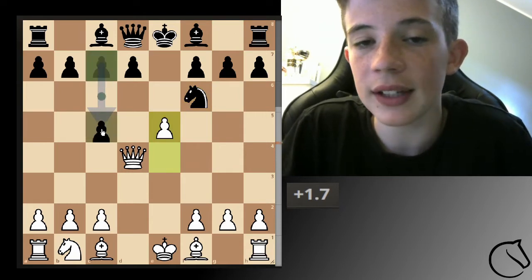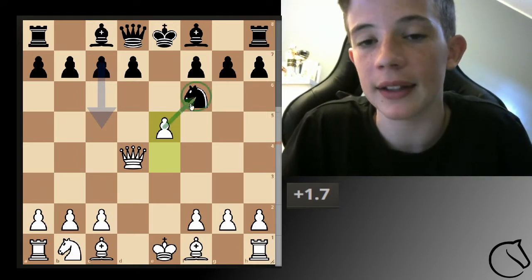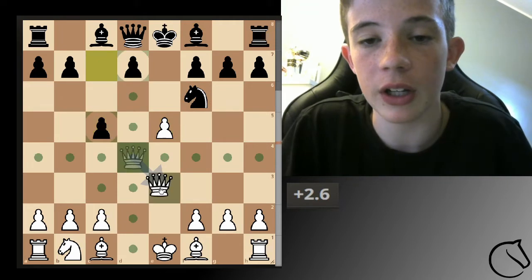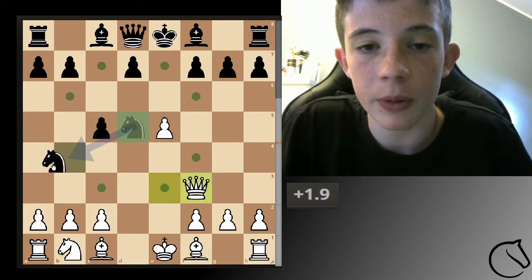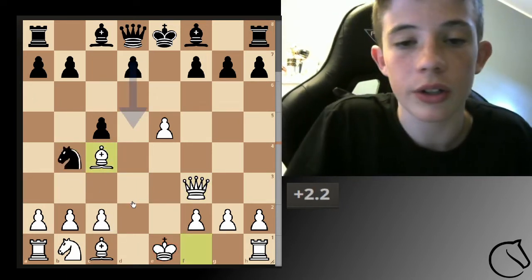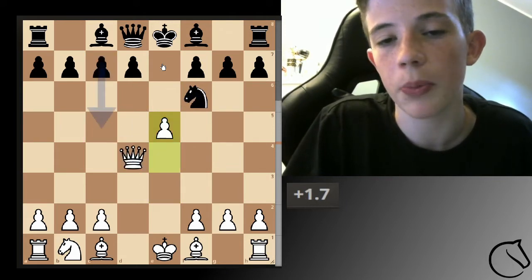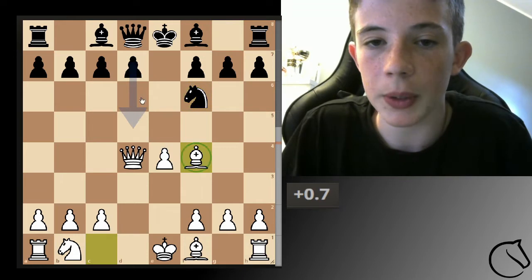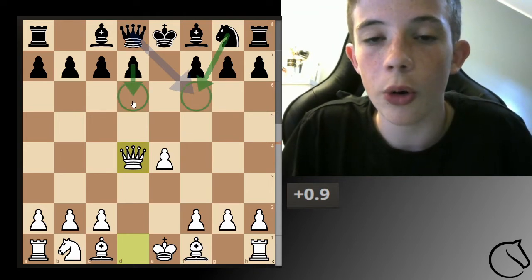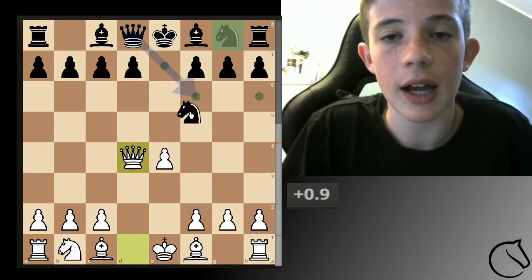Another move we're going to look at is knight development to f6. In the case of knight f6, it is possible to play pawn to e5, which is the best move. Personally I think it's an advanced variation which you can learn as time progresses, but it's a lot to learn. So it's really okay to just play normal even in this situation — developing the bishop here.